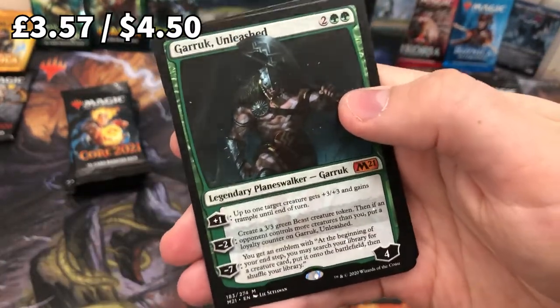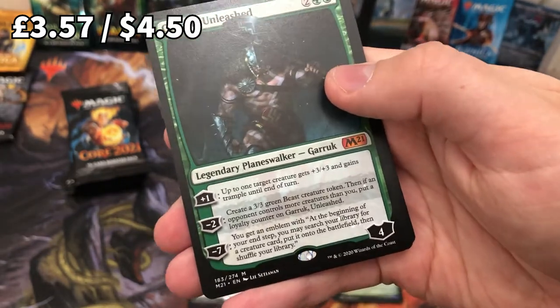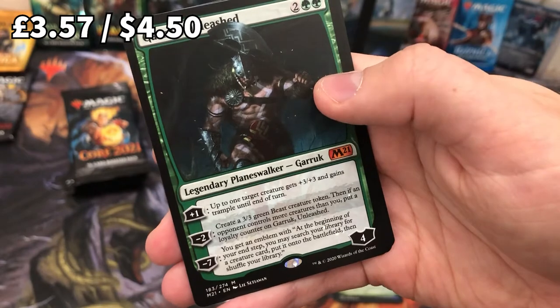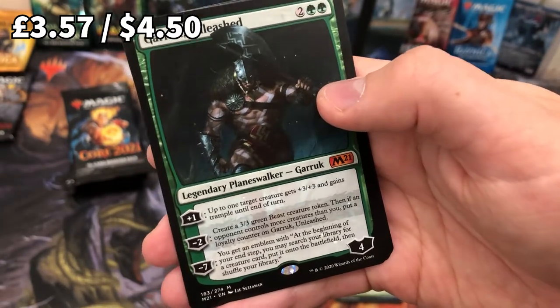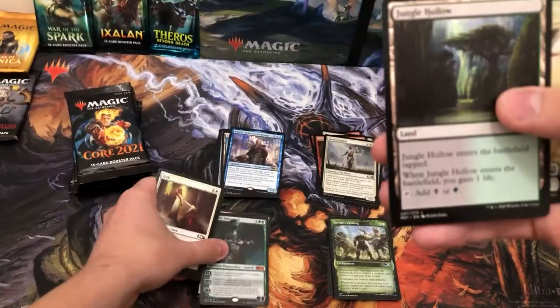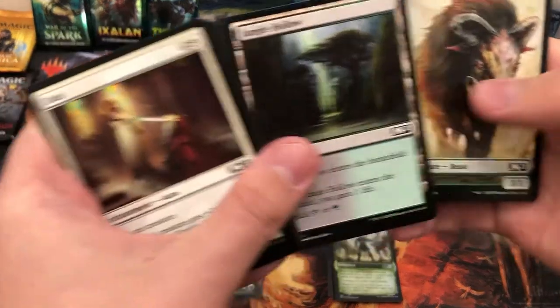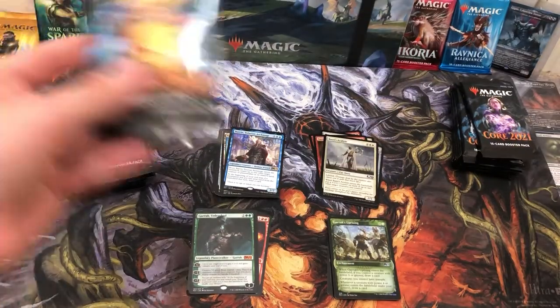It's not Teferi, so I won't eat the hat I don't even own. But this is a card I personally wanted — this is Wicked! I'm not sure why I didn't put this in my top 10 list, but that is a very nice card. And again a mythic — which we've not seen in a while. That's four mythics now. Will we have six mythics in a box?